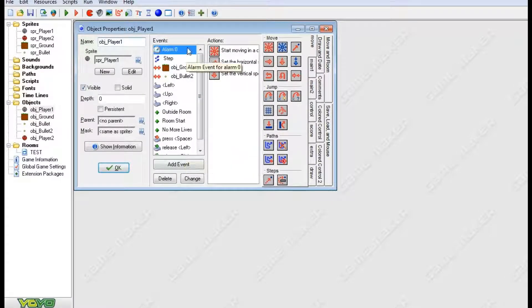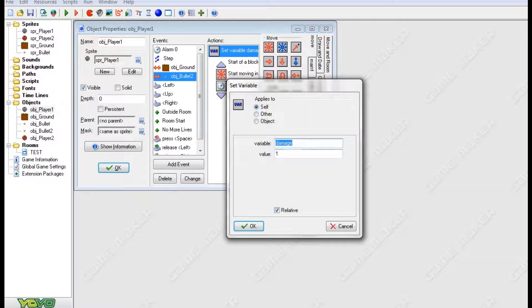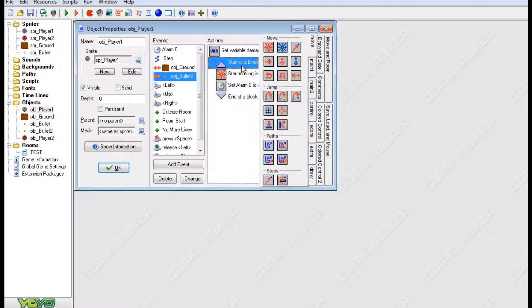Object Player One — I'm gonna have a download link so don't worry about memorizing any of this. Basically this does Player One — it just controls speed, movement, and gravity. The basic controls cover gravity and if you get hit. But this part is perhaps the most important part of a Super Smash Brothers game: the damage modifier. You do collision with bullet — that's variable damage — and 'relative' is checked; honestly I'm not quite sure what it does in this situation, so I'd just leave it checked.